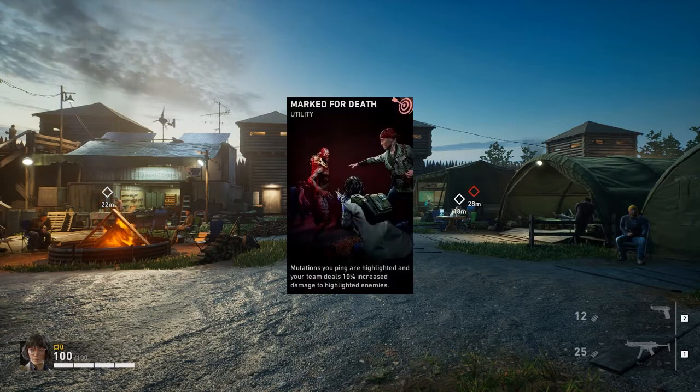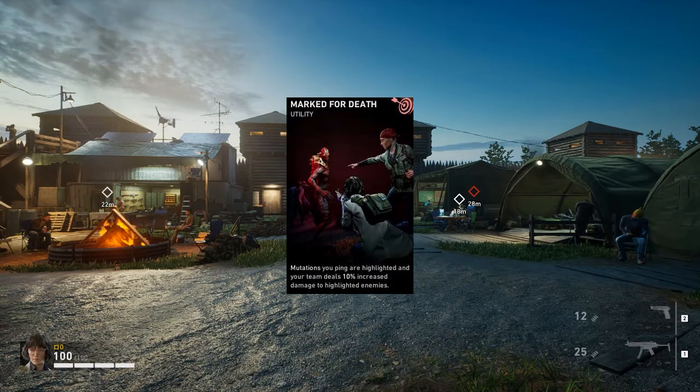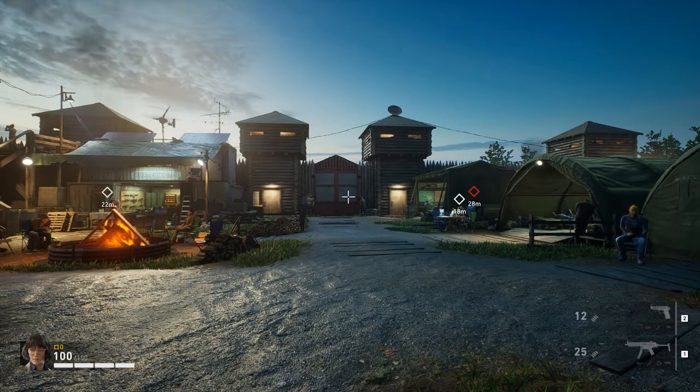On to number three, we have a card called Marked for Death. Marked for Death - what it does is mutations you ping are highlighted and your team does 10% increased damage to highlighted enemies. This card is kind of insane because imagine if you had Knowledge is Power and Marked for Death on the same deck. You mark a boss or whatever - that's 20% more damage, the enemy's highlighted, and it's just free. There's no downfall; you just mark them for 10% more damage. It's just huge. That's number three.